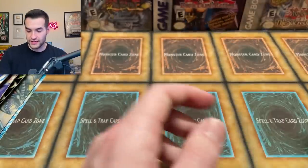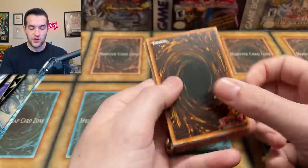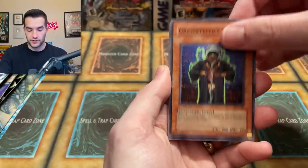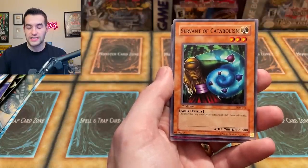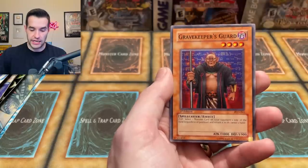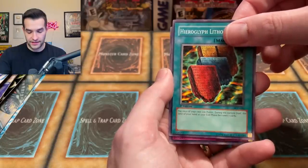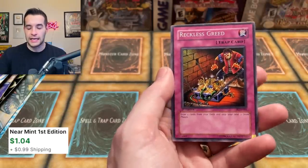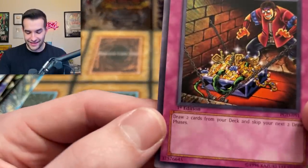Right now we got four super rares - I would love an ultra or a secret rare especially. PGD - Pharaonic Guardian, the seventh set in Yu-Gi-Oh history. Gravekeeper's Curse, Curse of Aging, Yomi Ship, Giant Axe Mummy, Servant of Catabolism, Disturbing Strategy, Gravekeeper's God, Hieroglyph Lithograph. And a Reckless Greed - also a pretty good card. Wait - that was first edition! I didn't realize that until just now. That was a first edition pack - the only one in the whole video I think.